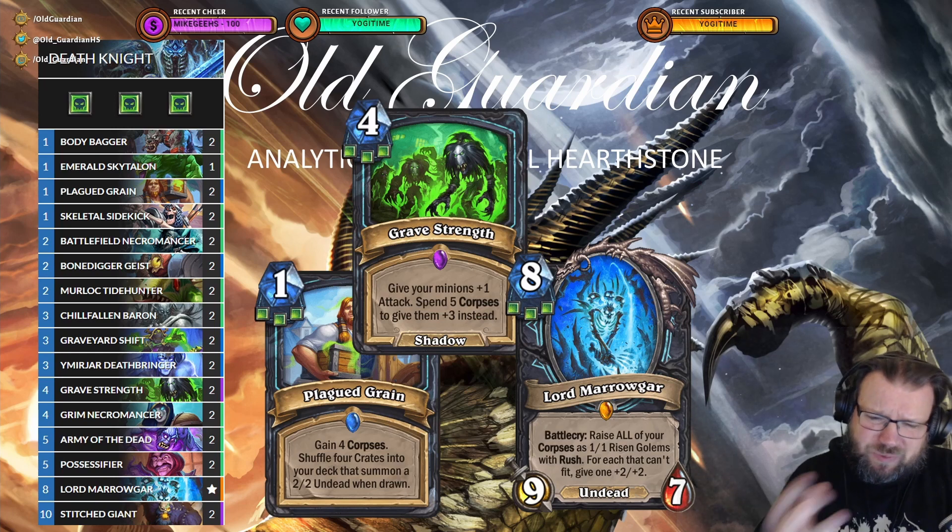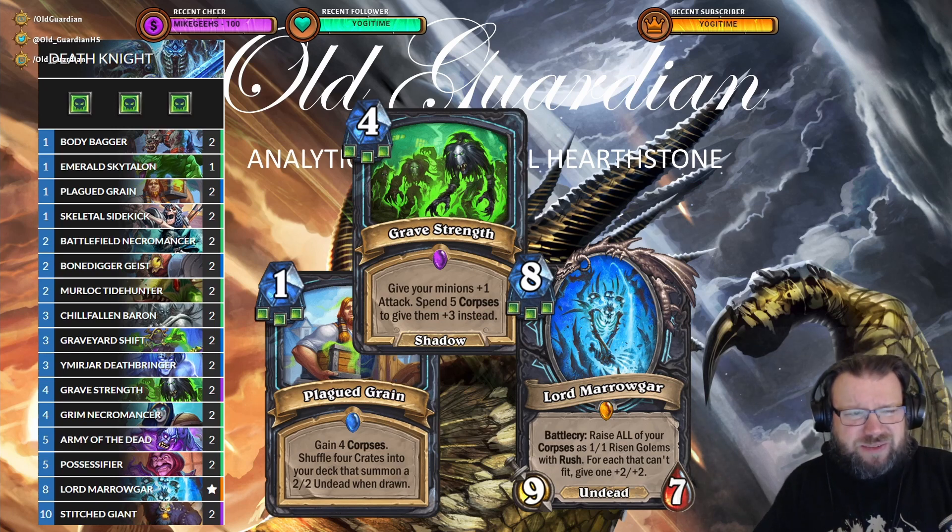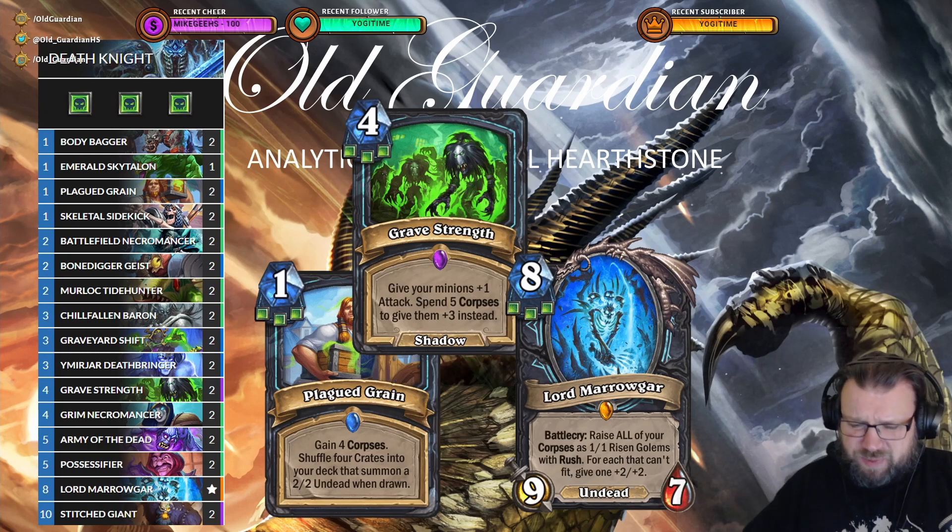Obviously, there are some weaknesses in a pure core set deck. In particular, you will run out of Death Knight cards, so we'll have to add some neutral cards. Right now I have an Emerald Sky Talon, two copies of Murloc Tidehunter, and two copies of Grim Necromancer — those are not really great cards, but there's not much better on offer. I'm also slightly worried that I'm going to be spending my corpses a little too quickly and inefficiently with cards like Bone Digger, Geist, and Ymeija Deathbringer. It's possible those cards can still be strong enough, but they're corpse spenders and I'm not sure I'll get enough value from them.